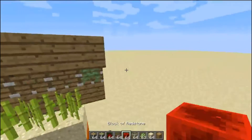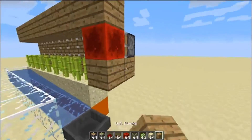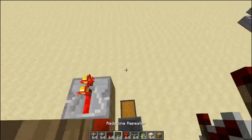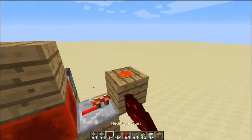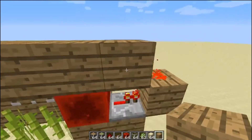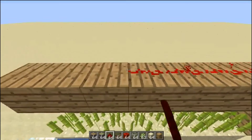You're going to get your block of redstone and place it on the sticky piston. Take whatever block you want and put a redstone repeater there. Take a block and put it there with some redstone on top of that, and then place another block on top of that. Then take your redstone dust and place it all the way across like this.